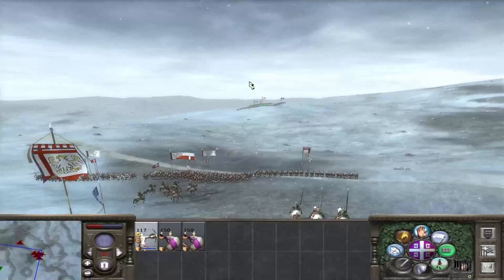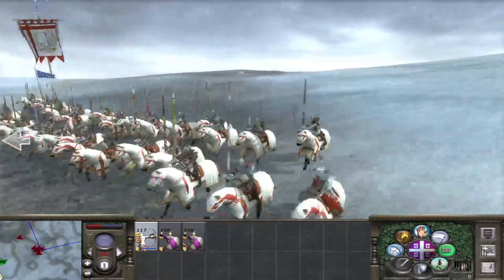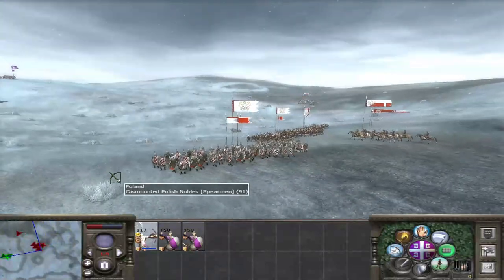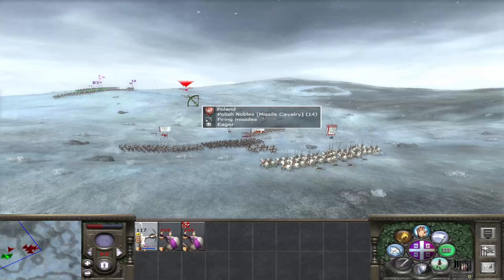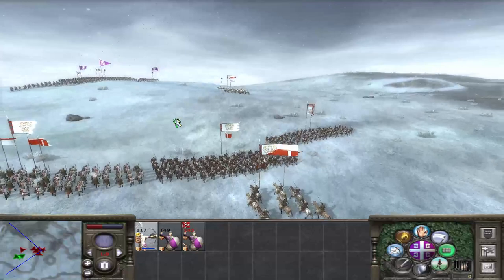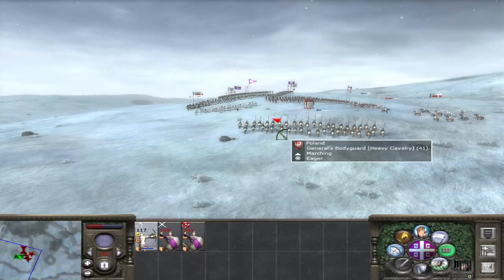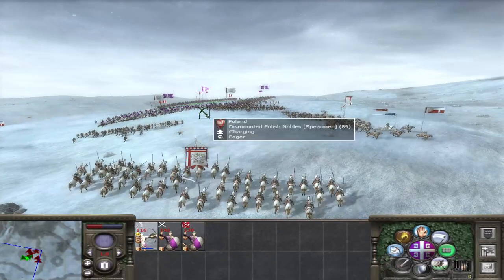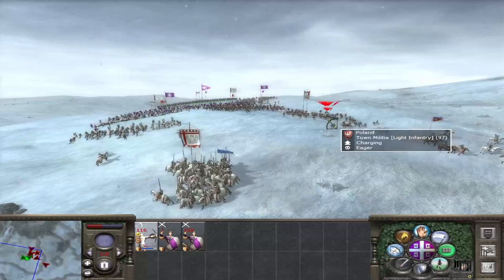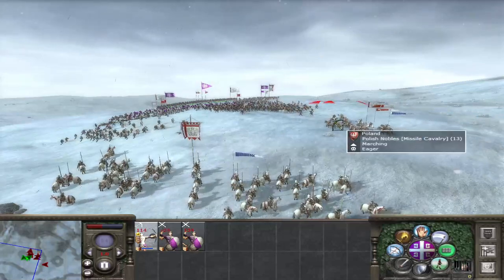At some point we will be playing as the Polish. I like the Polish — they have a nice colour scheme. They don't have an amazing roster, but they have some good cavalry. Dismounted Polish Nobles are a good solid unit for your front line. The Polish Nobles are also, I believe, Javelin Cav and can be quite devastating. We should slow it down and see if we can just target their general. I think their units are basically blocking their general from getting a good charge in. Our Trebizond archers might not do too much against their general, so we should switch targets.